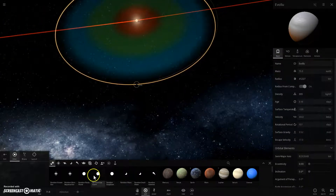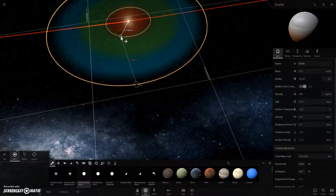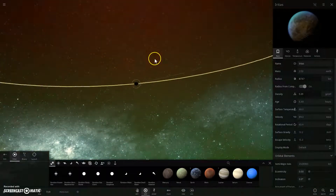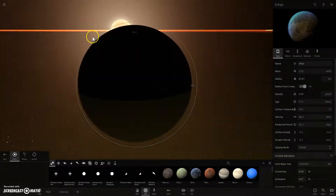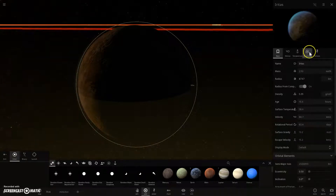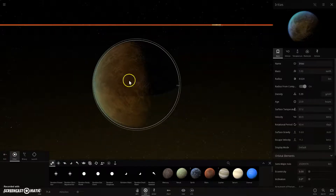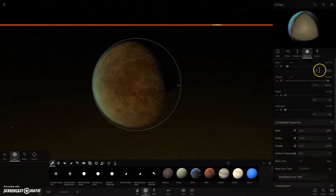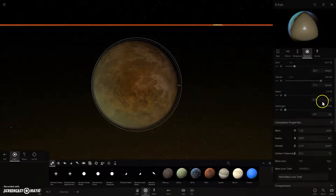We're going to make this 15 times the size of Earth. So now you can add in a rocky planet — add a rocky planet right there. That is a nice looking rocky planet, not when it's orbiting a red dwarf star, but you can see here it looks really nice. I want to make it one Earth mass.